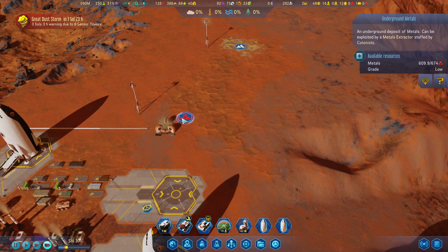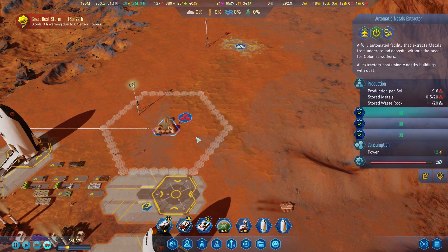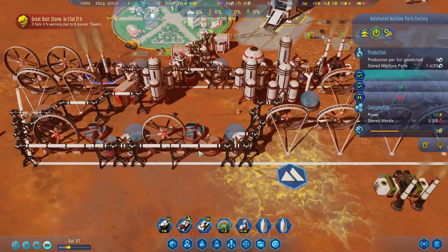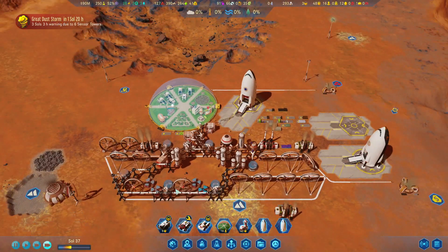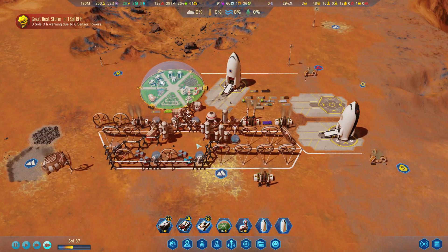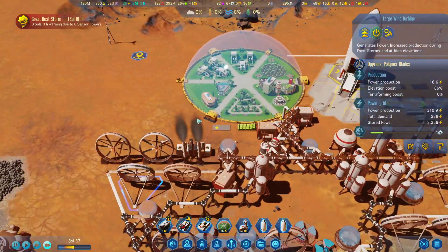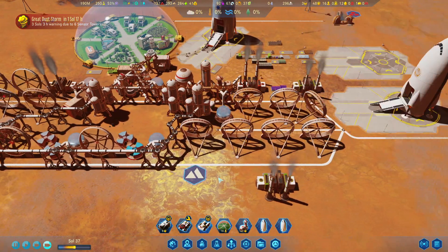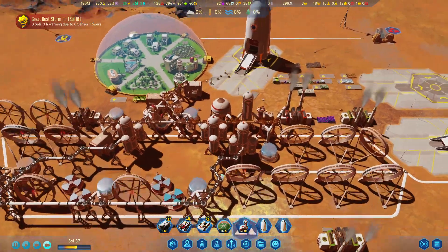The metal mine is producing 9.6 metals per day but requires machine parts. We've just spent 50 machine parts and we'll get those back in about 8 days, so it's not a big deal. It might be affected by the large wind turbines, but the dust storm increases the power they give, so we'll be able to charge the batteries nice and quickly.